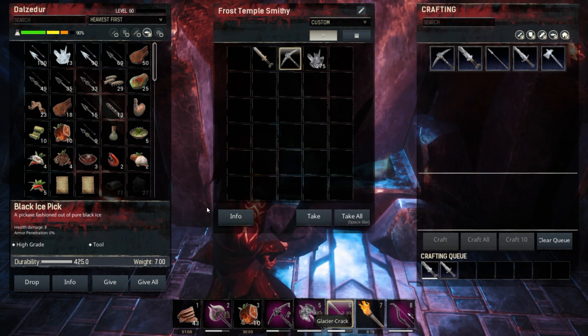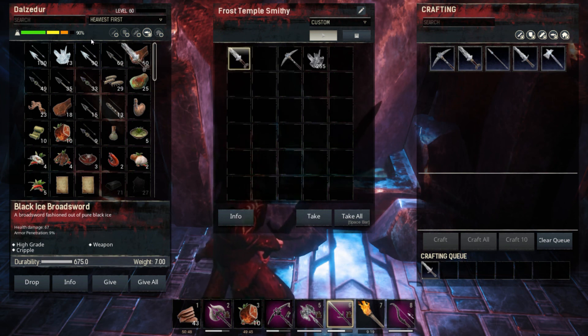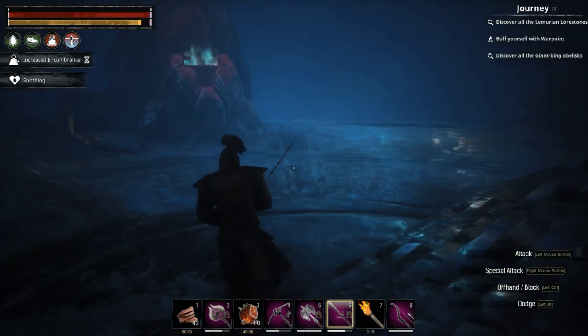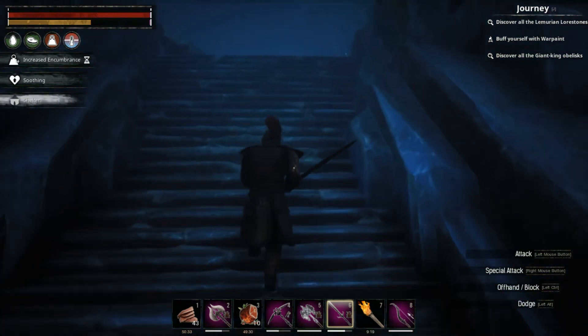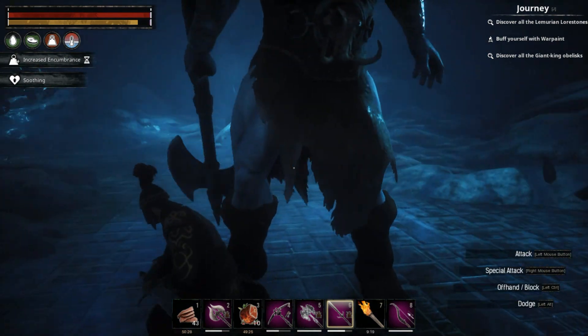So if you don't have the glacier crack from the religion of Ymir, this is basically the way to get the black ice weapon achievement — whichever journey step you prefer to use. We'll leave this sword here. We'll harvest some black ice on our way back because I'm going to need some of it for base upgrades.